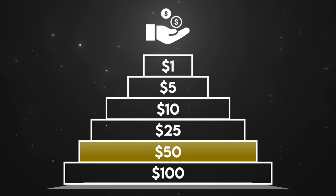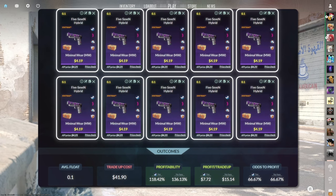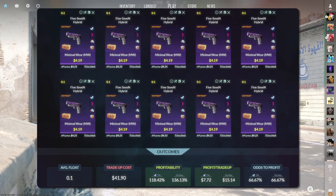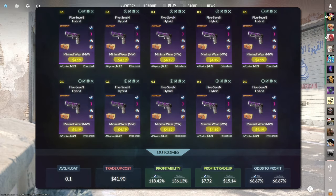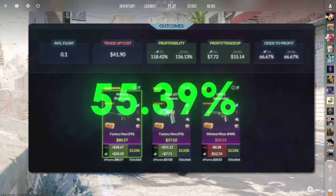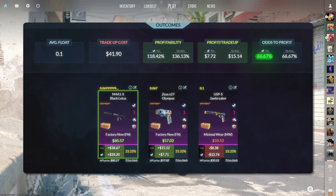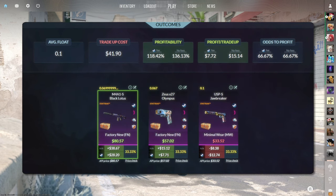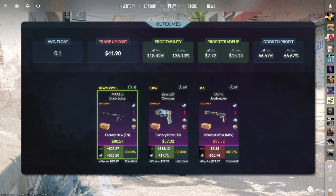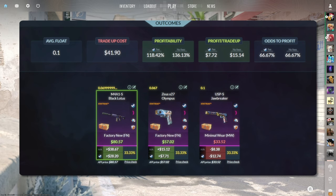Now let's move on to the $50 price range. The first $50 trade-up consists of 10 StatTrak field-tested restricted skins from the Kilowatt case below a 0.1 average float. Make sure to get each input for $4.19 or less. This trade-up costs around $42 total and has a 118.42% profitability after Steam fees with a 67% chance to profit each time. Two of the three outcomes are profitable, with the StatTrak Factory New M4A1-S Black Lotus being the best at just under $30 of profit.